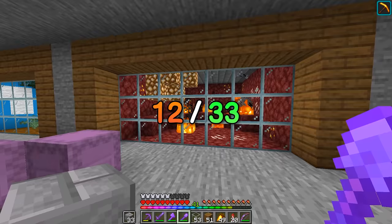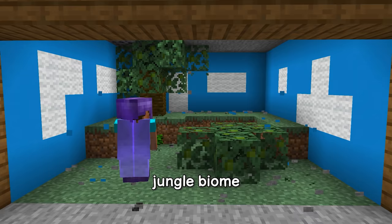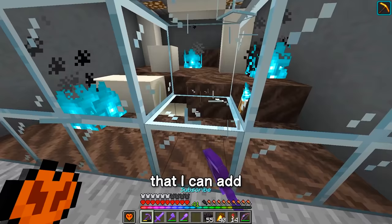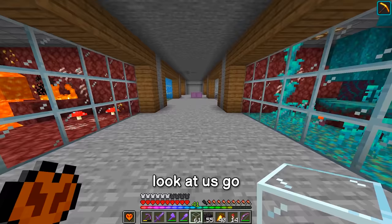That is the nether waste biome complete. And we now need to do the jungle biome. I'm calling this one 'spiky cave' because why not. We've also got basalt delta, and this one here has actually just reminded me that I can add a little something in the soul sand valley — yeah, that makes it look a little bit more full.